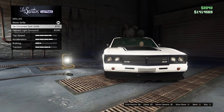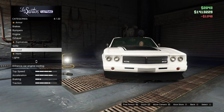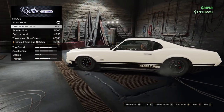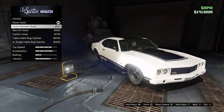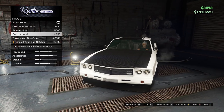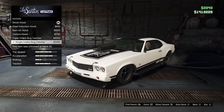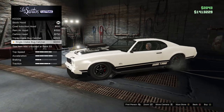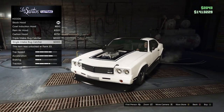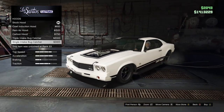Do we go paint it all around? Maybe I can change up the color on that too - that might be pretty cool. Cowl induction hood - it's just like a small little bump right there. Ram air hood, not bad. Carbon hood - I don't really like the carbon hoods myself. I already have the triple intake, so might as well go with the single intake bug catcher. That is sweet, that is so cool.